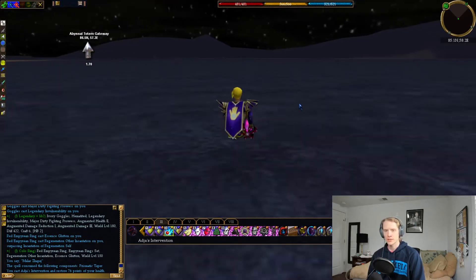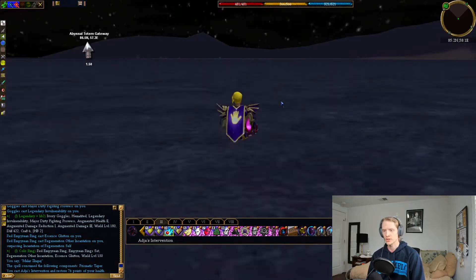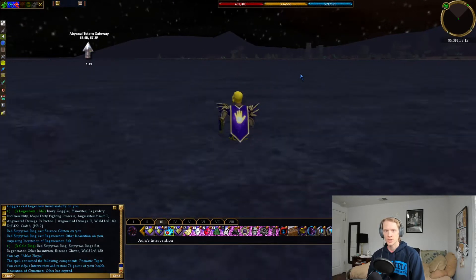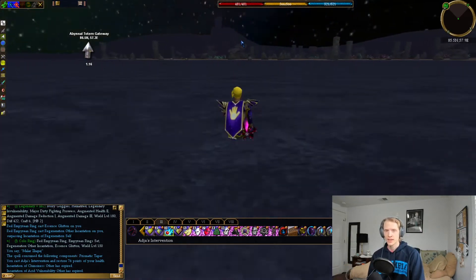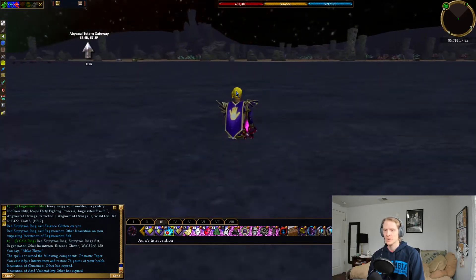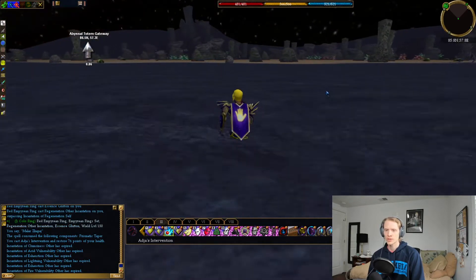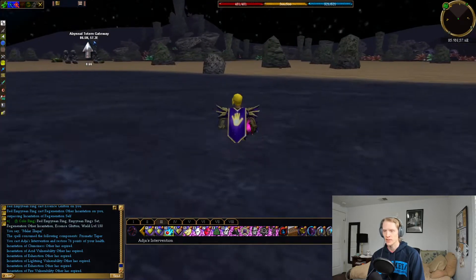So you're going to want to get to Dark Isle. I'm lifestoned here, so I just recall to the lifestone. But if you're not, you can go through Vissadel — that's really the only other way to get here. You're going to want to run to the Abyssal Totem Gateway at these coordinates: 86.5 north, 57.3 east.